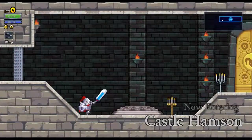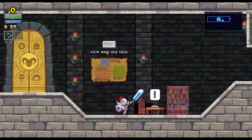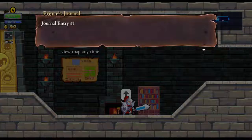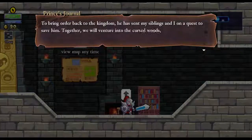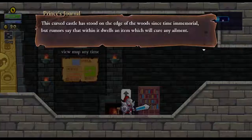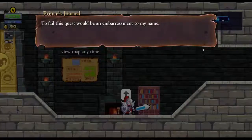The castle changes every time, so not everything will be the same. However, it's best to get as much coins as possible. Journal entry number one: Treason! An assassin has wounded my father, the king. To bring order back to the kingdom, he has sent my siblings and I on a quest to save him. Together we will venture into the cursed woods and enter Castle Hampson. This cursed castle has stood on the edge of the woods since time immemorial. But rumours say that the village dwells in an item that will cure any ailment. I will get a head start over my brothers and sisters. To fail this quest would be an embarrassment to my name. Ah, that was the prince.